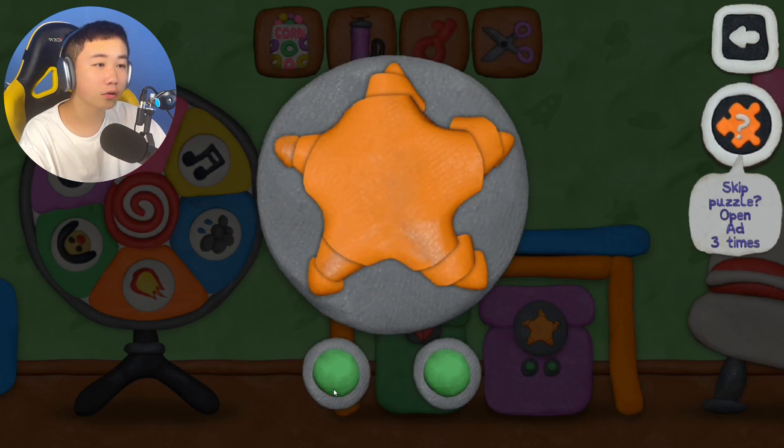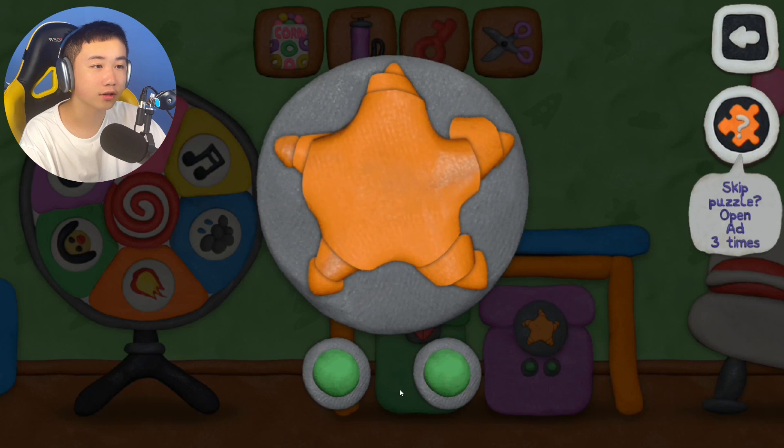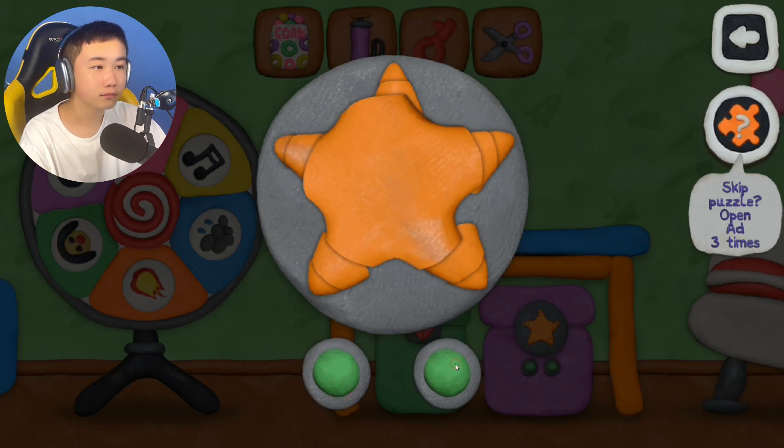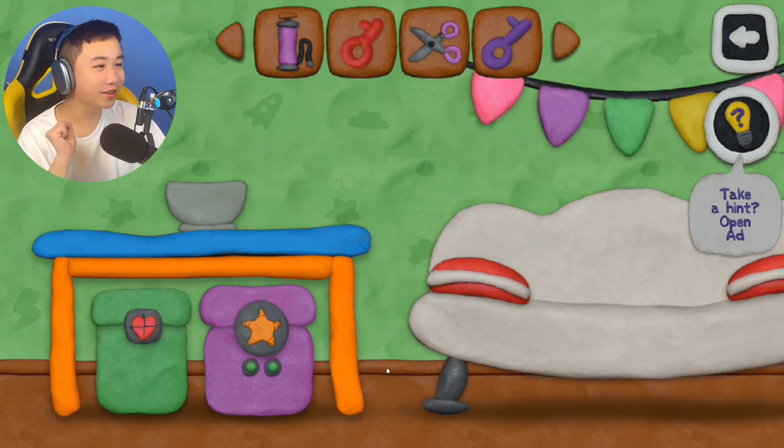We got scissors. We gotta rotate it until the sides are even — so we do like this. We did it! We got the purple key, let's go!